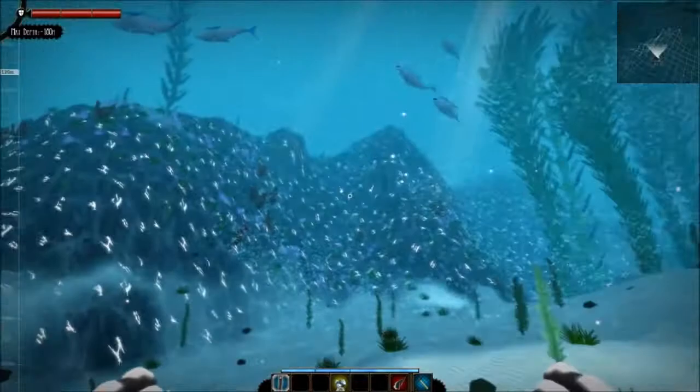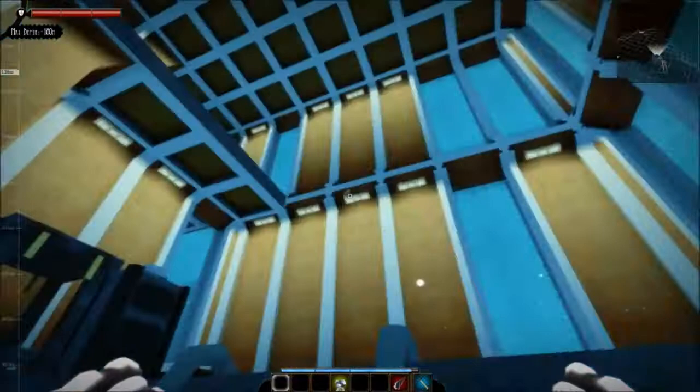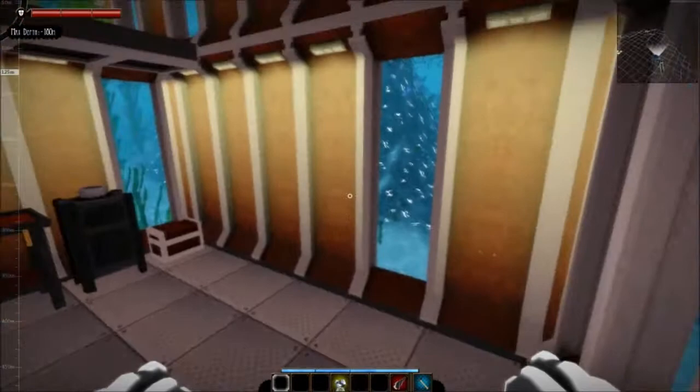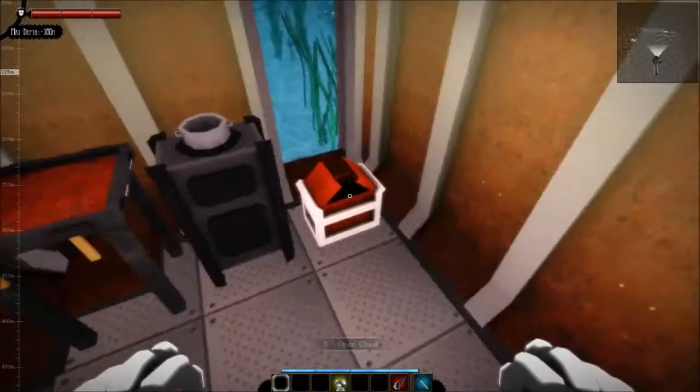Meanwhile that's going up, I'm going to go up here and place this extractor somewhere I can get to it at night without being attacked by barracudas or sharks. And this is the adventurer mode as well, so it's a little bit more difficult than the original survival mode that I've normally done a few short videos on.